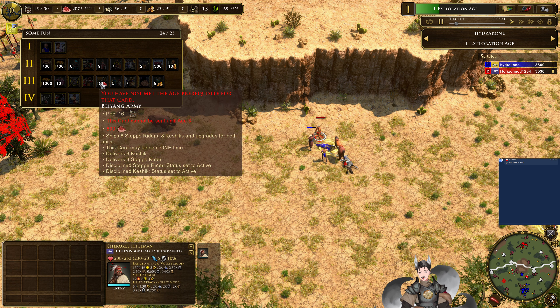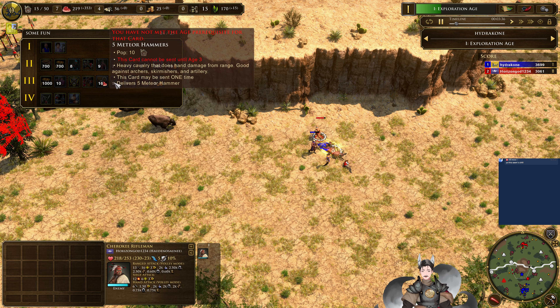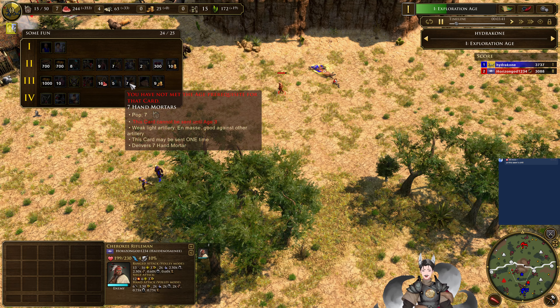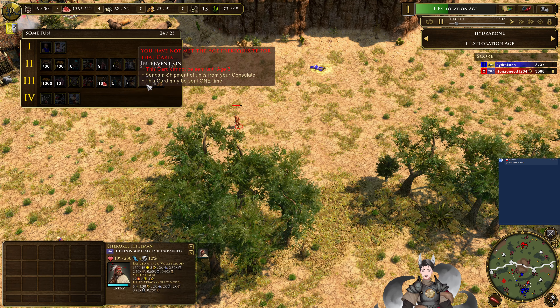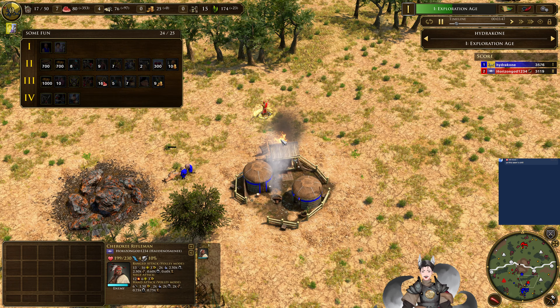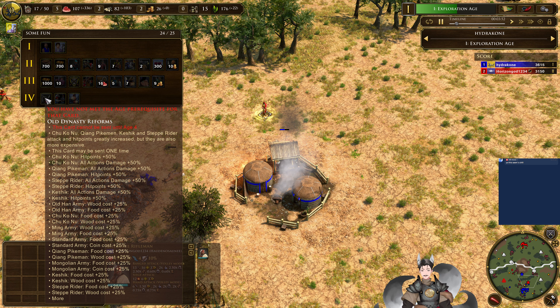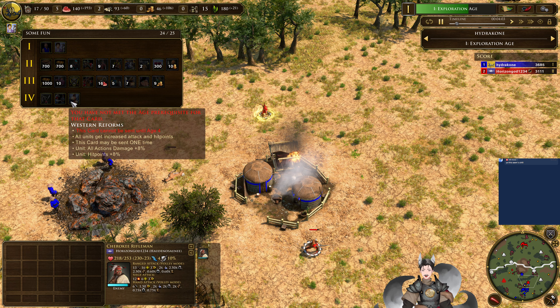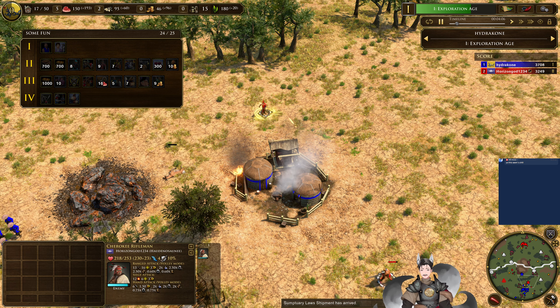Beijing Army separates 8 Kesheks and also gives them the discipline upgrade for both. So save that a little bit longer, you get some extra research. Meteor Hammers, Hand Mortars, Intervention, and Manchurian Cavalry Archers. Full Density Reforms can make your cheap units even much better, but does make them a bit more expensive. Lancer combat increases Pikemen, Shinkado, Keshek, and Meteor Hammer attack and hit points. In Western Reforms, all units get 8 attack and damage.